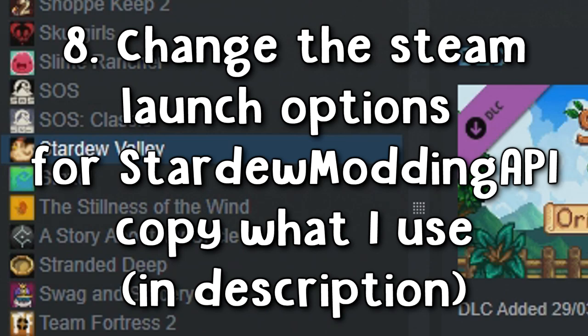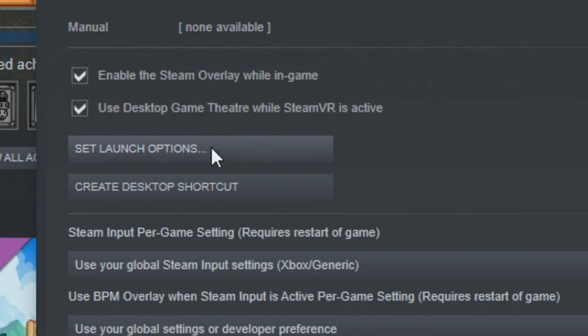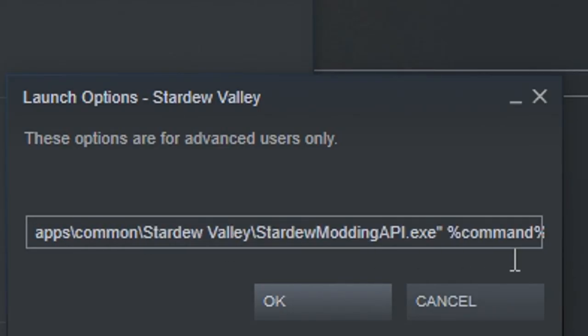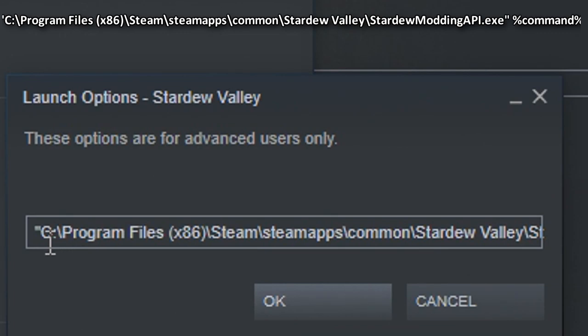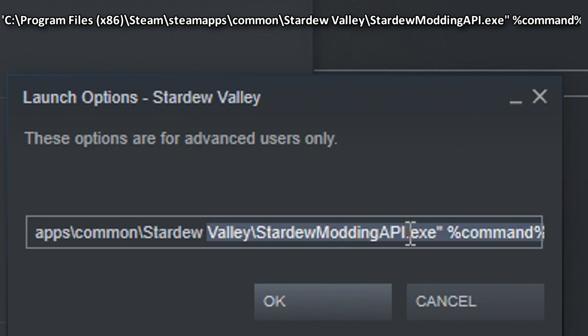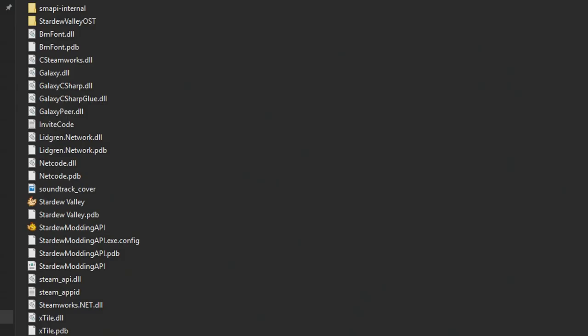You can configure Steam so that when you open Stardew Valley it will always open the modding version — meaning you get all your mods, your playtime on Steam, and achievements still tracked. To do this, right-click Stardew Valley in your Steam library, go to Properties, and click 'Set Launch Options.' Inside that box, paste the path to the Stardew Modding API — it should be: C:\Program Files (x86)\Steam\steamapps\common\Stardew Valley\StardewModdingAPI.exe followed by %command%. I'll put it on screen and in the description. Press OK.